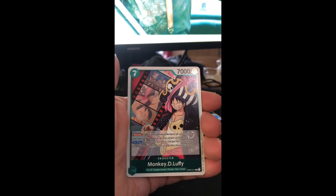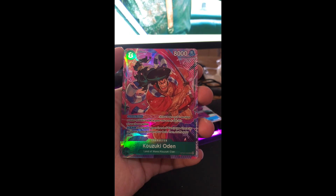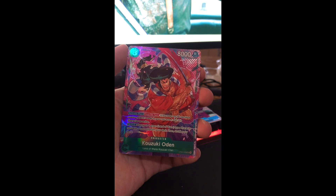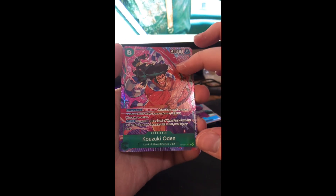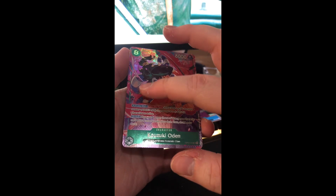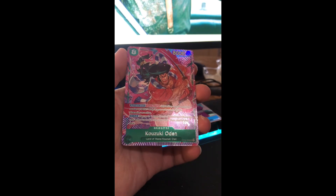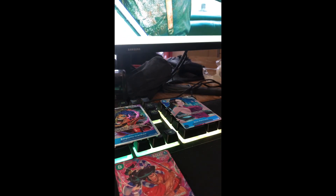Got Illion, Difugo, Luffy, and the alt art Kozuki Oden! Let's go. That is the other SR I didn't have, and now I've got the alt art version of it. The rays in the background are all textured, while the non-raised part has a shine foil to it. That is a really nice card and one of our two hits. There are still three packs on this side.